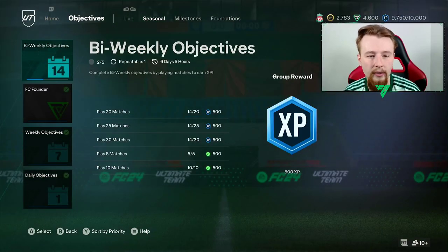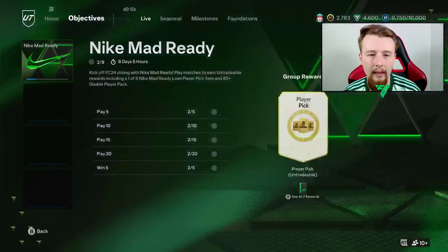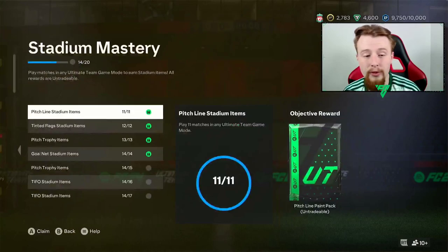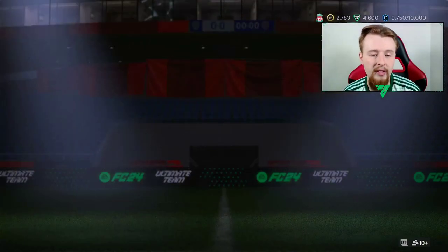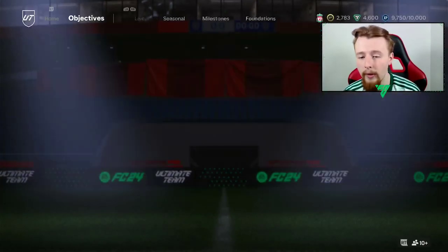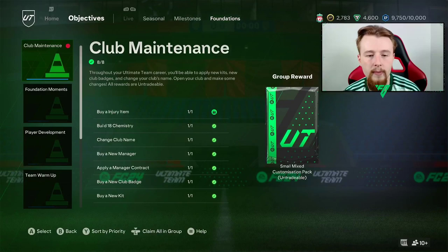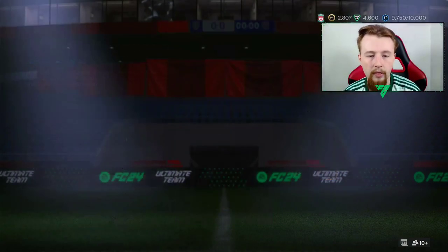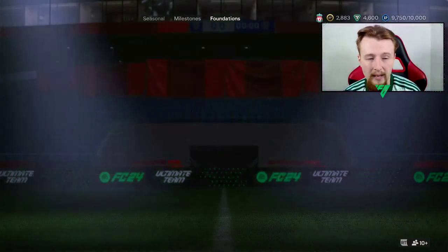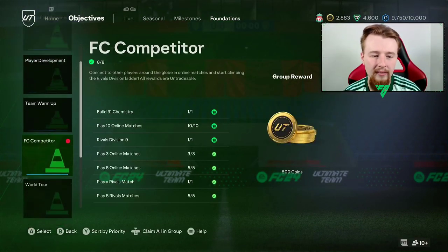We're slowly working towards the chemistry — about 250 away here. Even if we get this complete that's another 500, so we're a little bit behind right now. We would have to play another six games and honestly I ain't got time to play six games to get the video up. We are also able to claim all of the stadium stuff — this is quite boring, I'll be honest, not really too bothered by it. But it's stuff that will help us out over the year. We've also got a few bits in foundation complete, giving us 100 coins and a small customization pack — not really ideal.